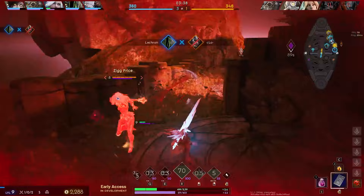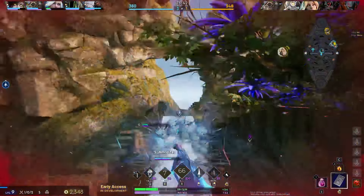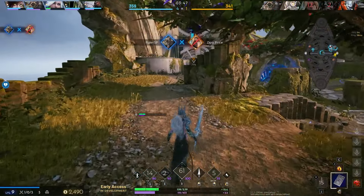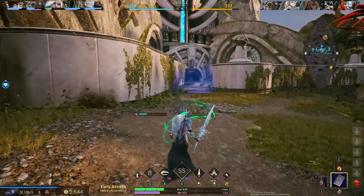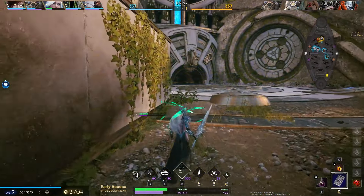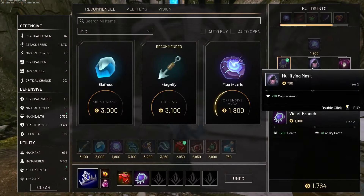I'm gonna pull out my ult there, gonna have him rooted — he's gonna be dead. Nice! I'm gonna hit her with that freeze, jump up and hit her with the wall. She's not ready for it! Escape artist — too good! As you can see, the mobility on this character is absolutely insane, the verticality that she brings to the game is wonderful.